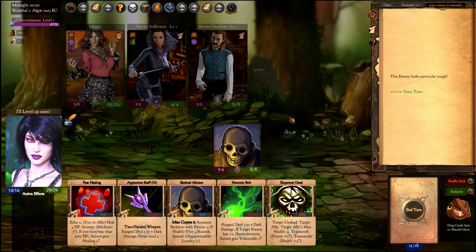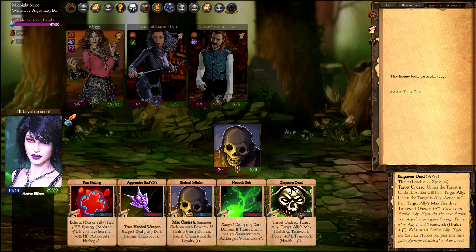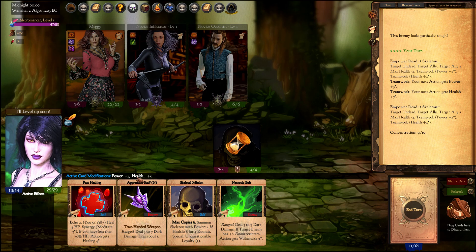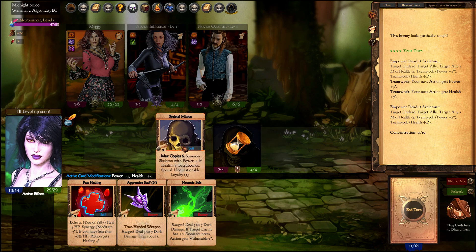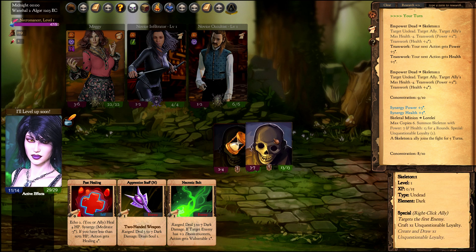You might wonder why I used the card to gain XP — because these allies in particular are fleeting. Using the Empower Dead on an unexhausted ally exhausts him and triggers Teamwork Power and Teamwork Health, which give 2 plus the level and 4 plus the level bonus of power and health for your next summon. This results in a much stronger Skeleton.